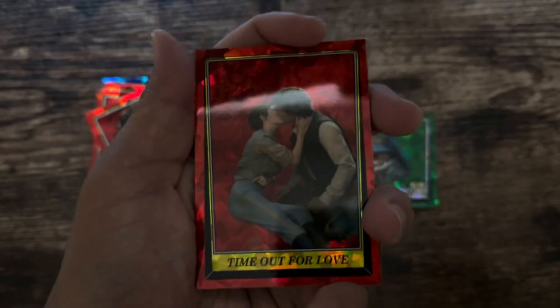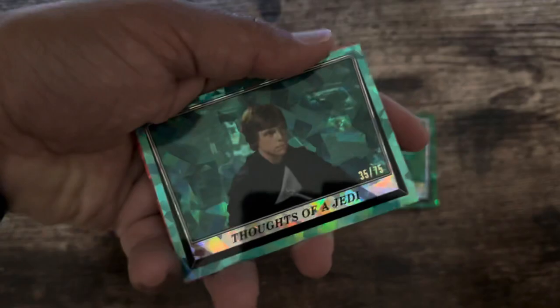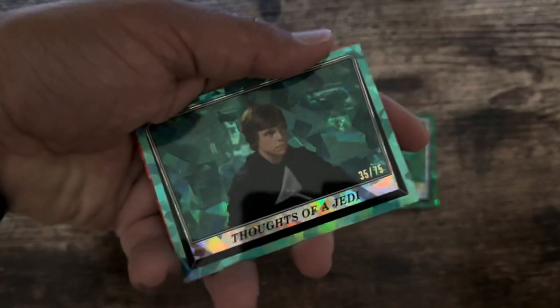And last pack — we have Time Out for Love, Beto and Jawa, Thoughts of a Jedi — that's a cool card actually — and Master of Terror.